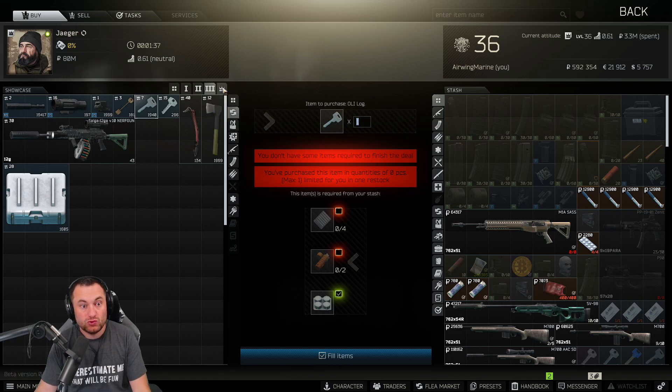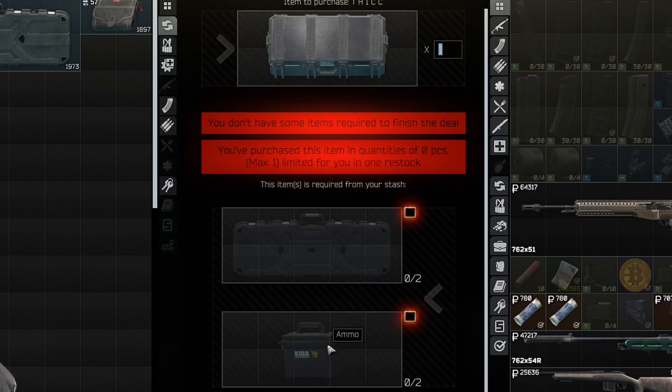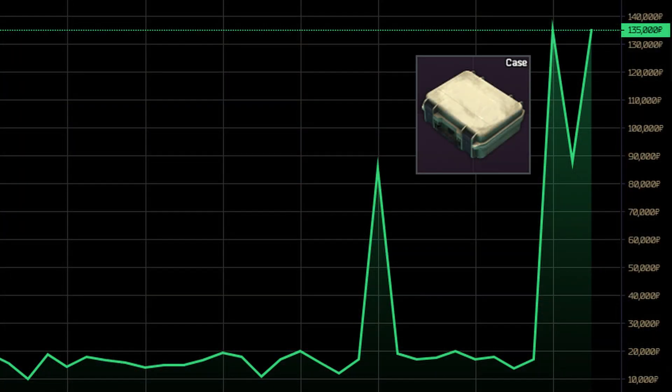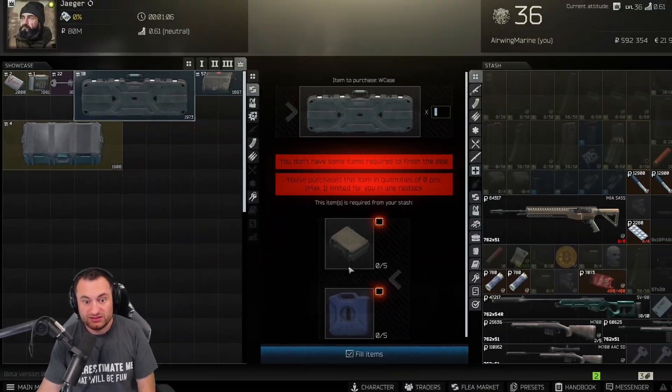They moved the SICC case to level four — it's not on three anymore, it used to be three and now it's level four. But they also added a thick case barter at level four, which uses weapon cases and ammo cases, and a weapon case barter which uses pistol cases and fuel. This has caused the price of pistol cases to go up quite a bit, as well as ammo and fuel. We'll watch this for the next couple of days — it's made blue fuels quite a bit more valuable, but keep in mind you can use burned blue fuels for this barter as well.